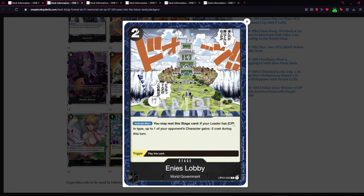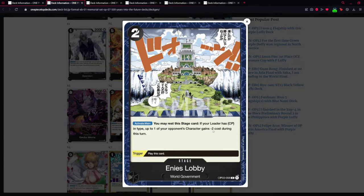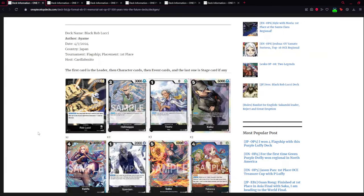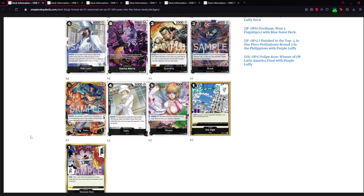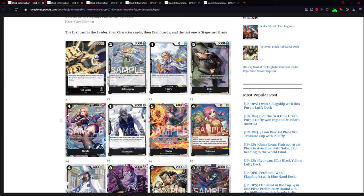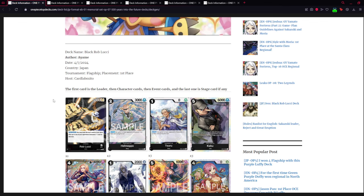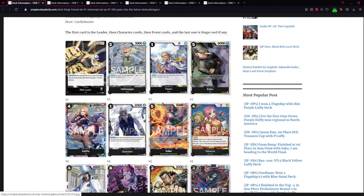There's also a version where you can play the Enies Lobby stage card. Your leader has the CP type so you can rest this card and give one of your opponent's characters minus two. Combined with your leader effect giving minus one, an enemy card is already at minus three, and you have Tempest Kick and Ice Age for further reductions. This leader has won a lot of tournaments in Asia for the OP07 format.